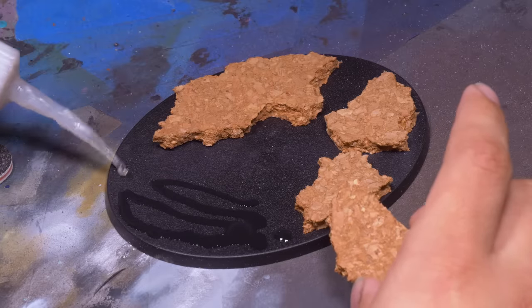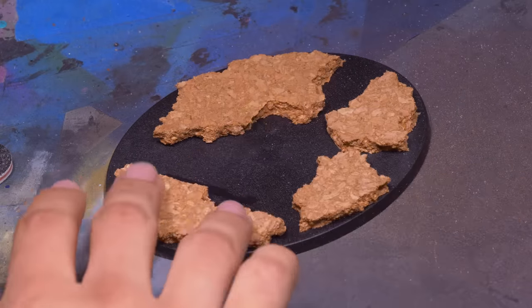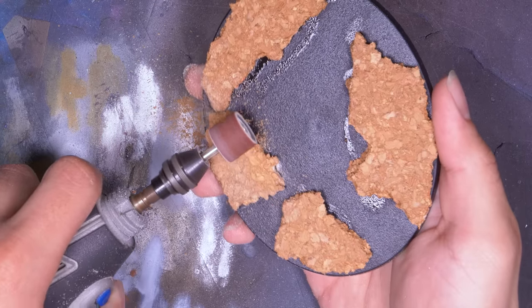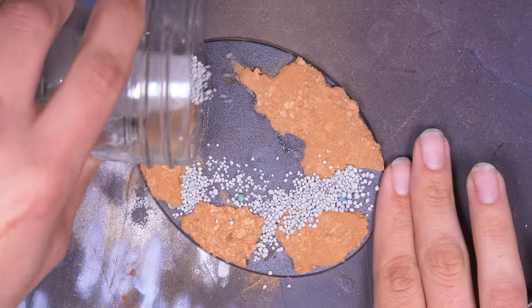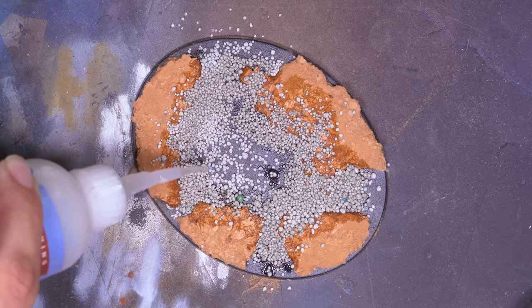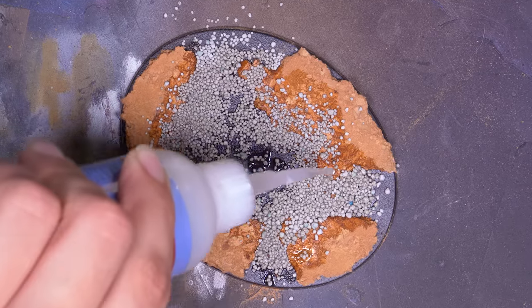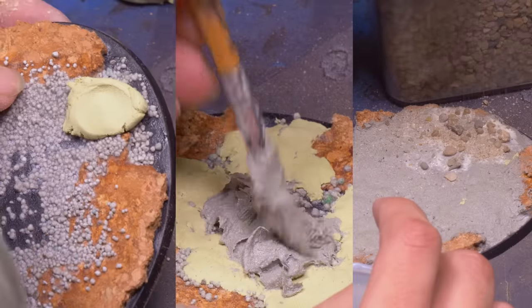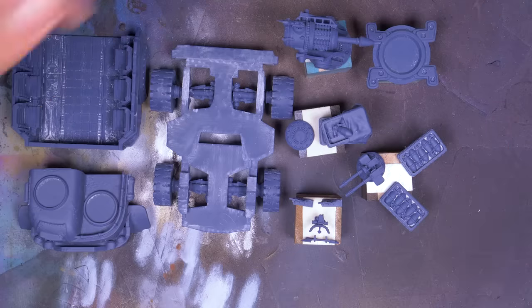Even though this is a big vehicle, Games Workshop has it up on a base — at least it'll help it look uniform next to the other cultists. I took what I learned on my cultists and applied it to the monstrous 120mm base. The only difference is that I used cat litter and superglue to bulk it up instead of only Milliput. I don't recommend this much ultra-thin superglue — it gets really hot and kicks off fumes that can irritate your eyes. I smoothed it out with Milliput and then finished it off with texture paste, sand, and pebbles.